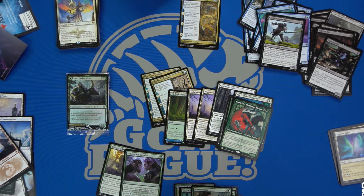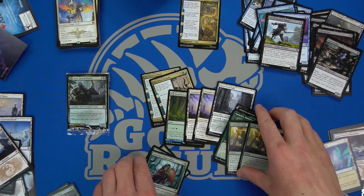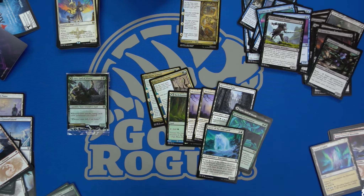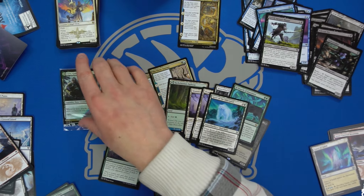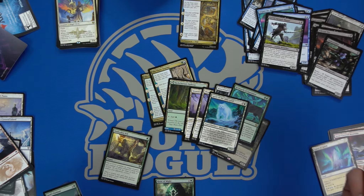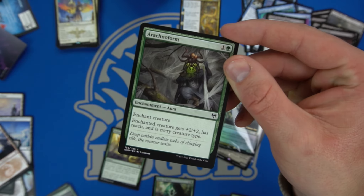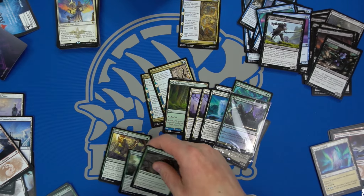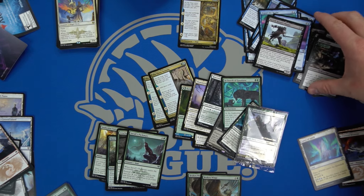We do have a decent plus-one-counter strategy going with three Snakeskin Veils and Vorinclex. Black also works with plus-one counters. We have this really grindy snow strategy — Spirit of the Aldergard can be pretty big later on. Even Arachnoform thrown on a flyer isn't bad. I think that route might be better to go.